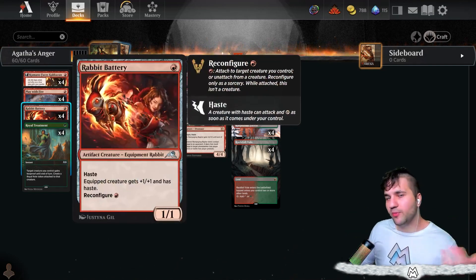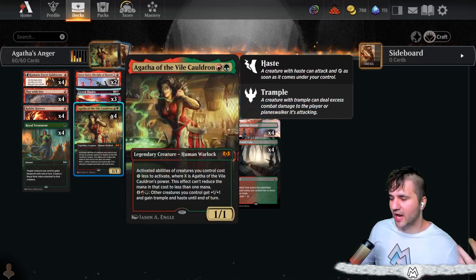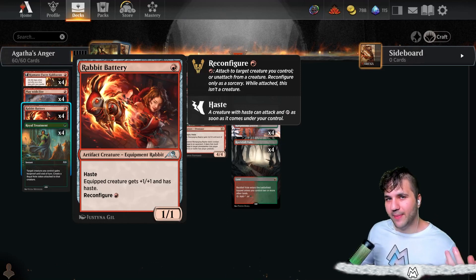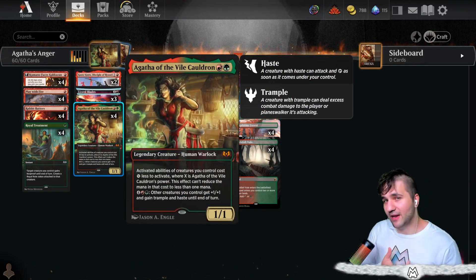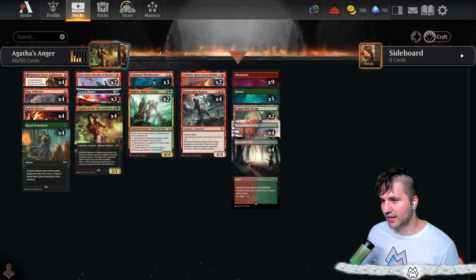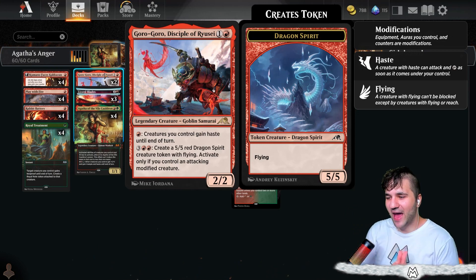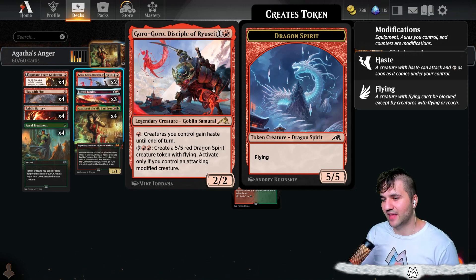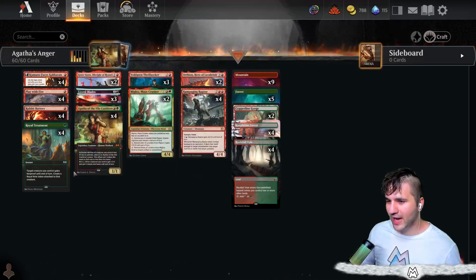There are multiple ways to get her power up. The first is Kamada Face's Kakazan — just get it up to a 2/2, very simple. The next way is Rabid Battery, just attach it to her. So we've got Rabid Battery, which is equipment, we've got Kamada Face's Kakazan for plus one, plus one counters, and then we've got Goro-Goro, because we have the activated ability with three and two red to create a 5/5 dragon spirit creature token with flying — but we can only activate that with a modified creature.